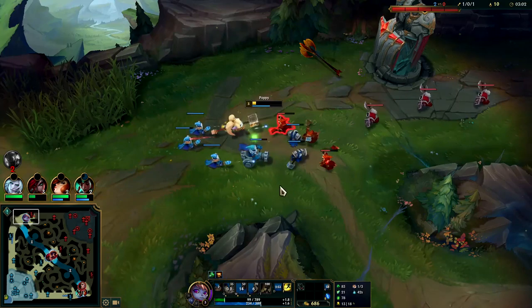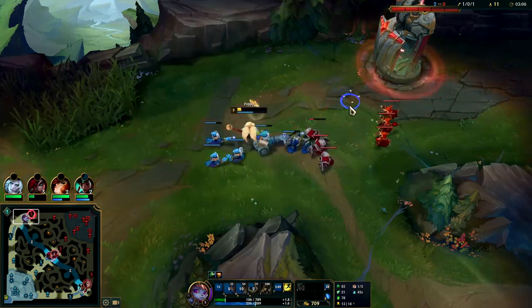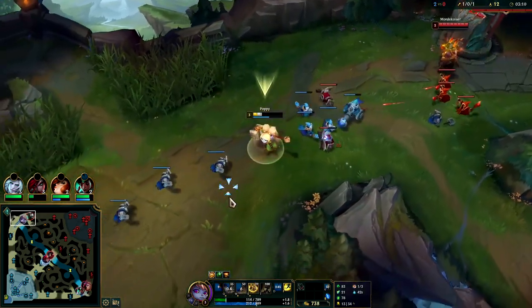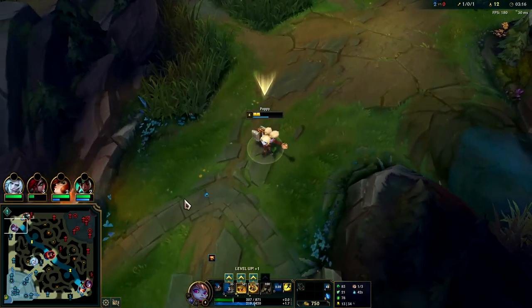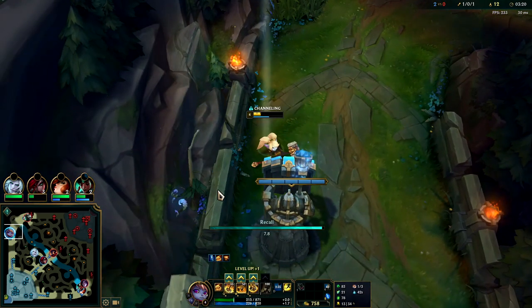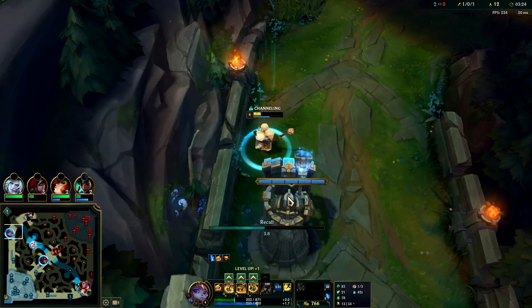Poppy has extremely high kill potential when the enemies are playing underneath turret since you can simply bash them with your E. I have to back off though — I don't know where Shaco is, he could be around here right about now. We need to back off. We have Flash so we should be safe — he can't kill us with just an E and Ignite, we're too tanky for that.